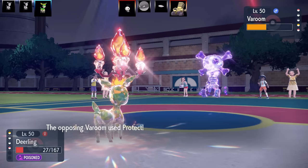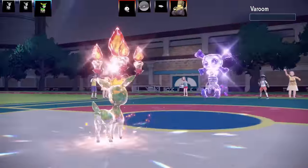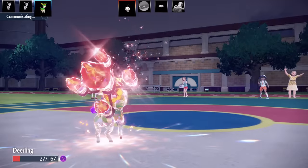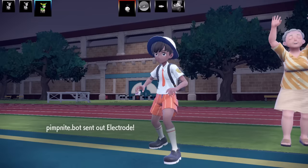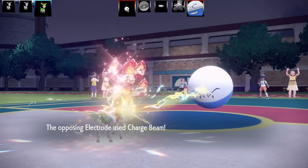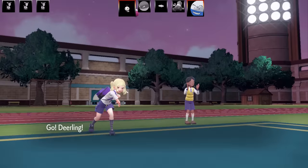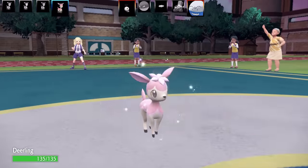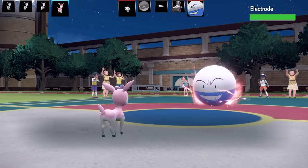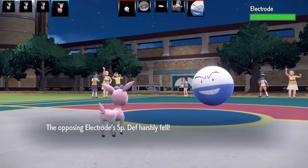Next Pokemon is Electrode — even faster. It goes for Charge Beam and that's the end of Deerling Summer. Now I'm on my Deerling Spring special set. I go for Fake Tears but Charge Beam kind of counters me since I only get one special defensive drop and now Electrode can boost its special attack with Charge Beam too. Going for Shadow Ball and hoping for a special defense drop — but it didn't happen.